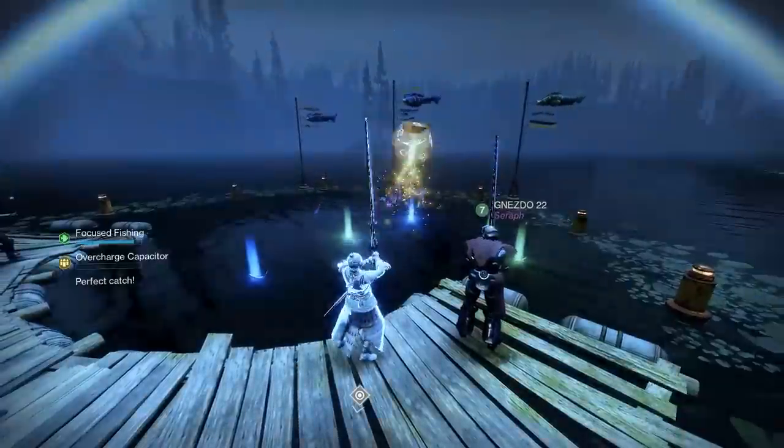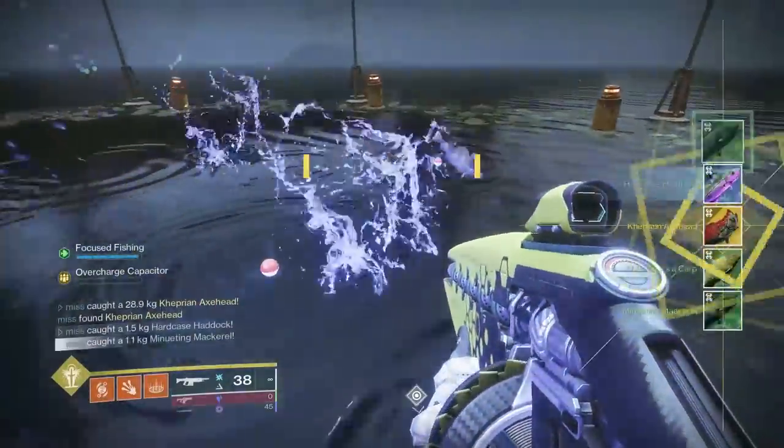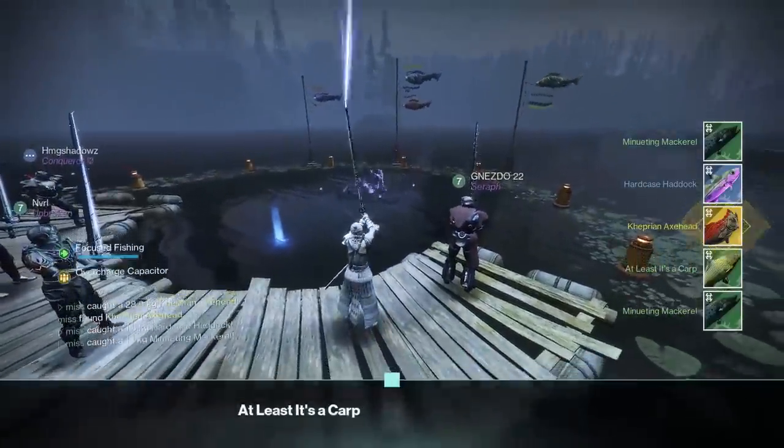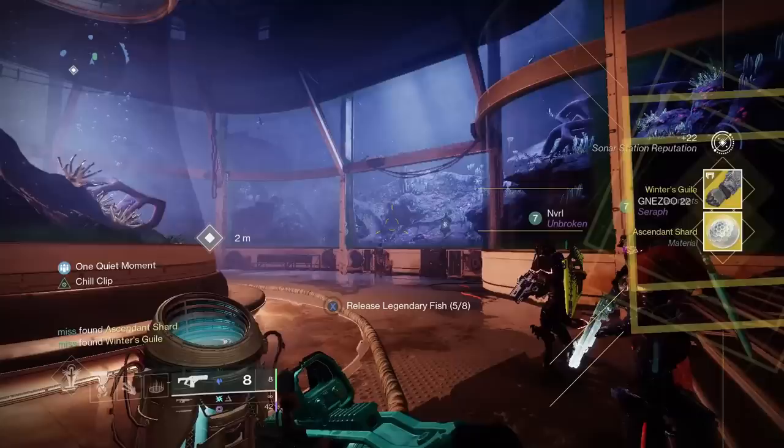A lot of people have been asking me how I already caught an exotic fish. As you can see here, this is me catching an exotic fish, which guarantees an exotic reward. I got an ascendant shard as well as an exotic, so I'm going to come out with a small fishing guide for how to fish most efficiently.